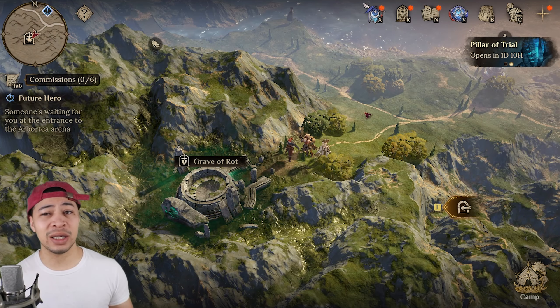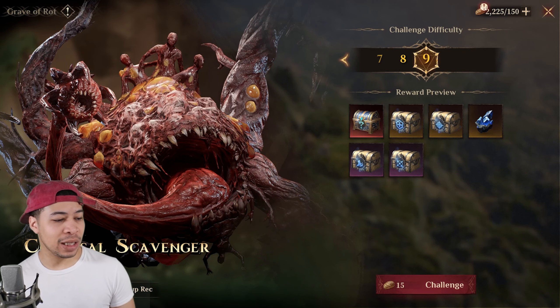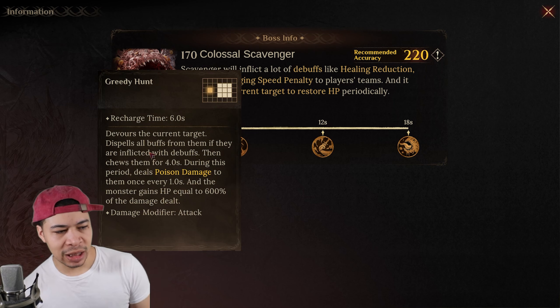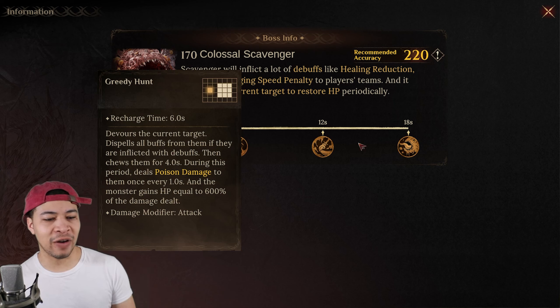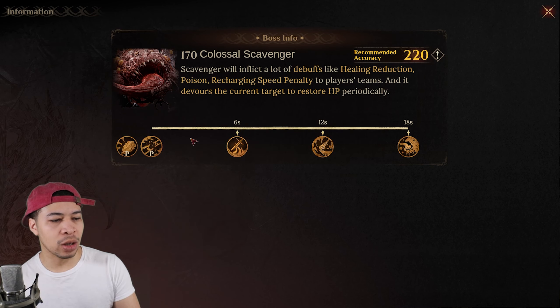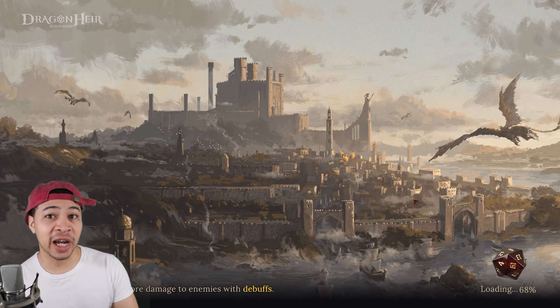Let's go ahead and talk about the Grave of Rot - we're going to be looking at Stage Nine. There have been some changes here with the Grave of Rot. On the ultimate ability, if your tank is inflicted with debuffs, he dispels all the buffs from the tank when he devours it. So if you build your tank with some resist, or just make sure your tank doesn't have any debuffs by the time this skill comes, you're not going to lose your buffs. Other than that, I don't believe there are any changes to the other skills in the kit.